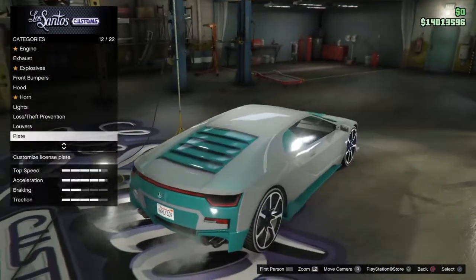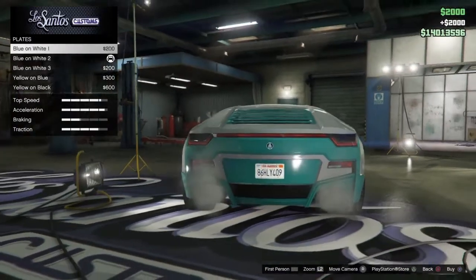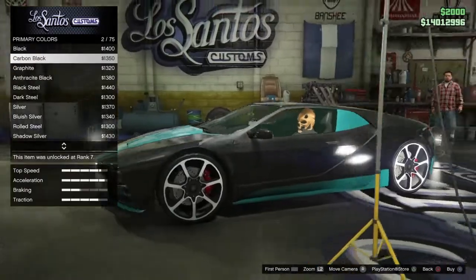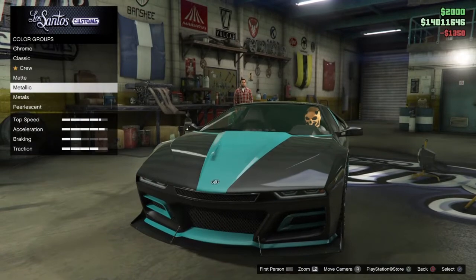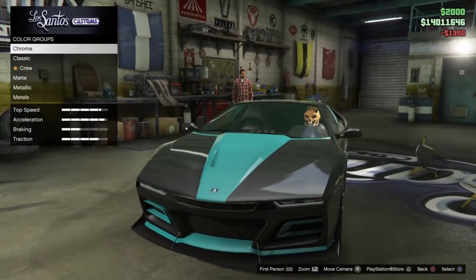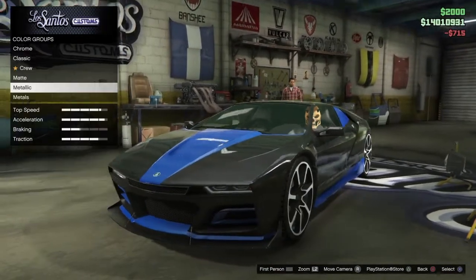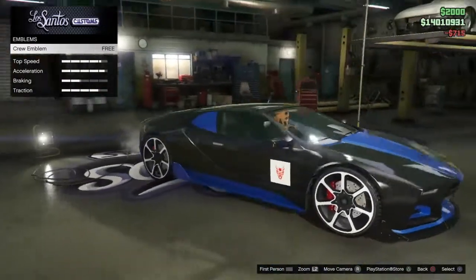Stock for now. For the plate, a long black respray — I'm going to give it a carbon black. For secondary color, I'm going to choose blue. The crew emblem goes on the side of the doors.